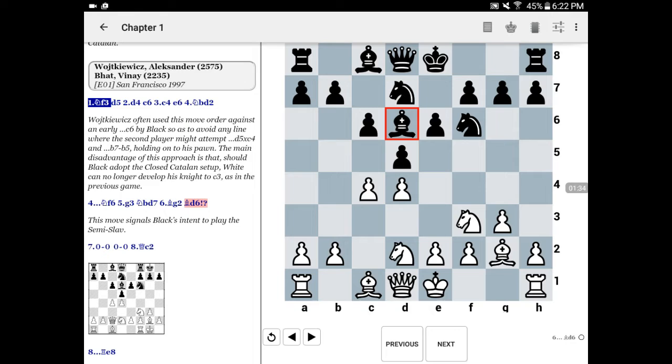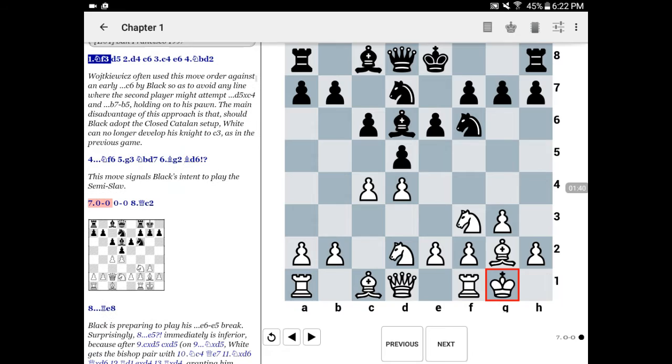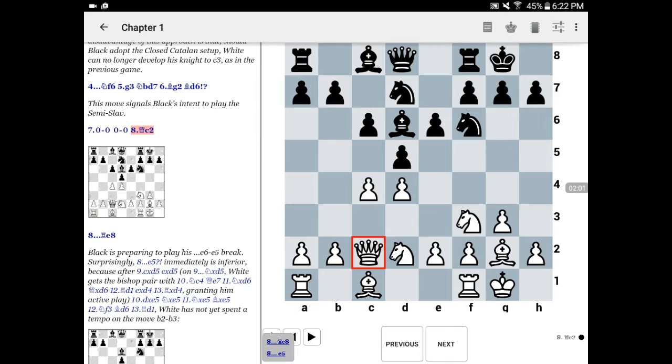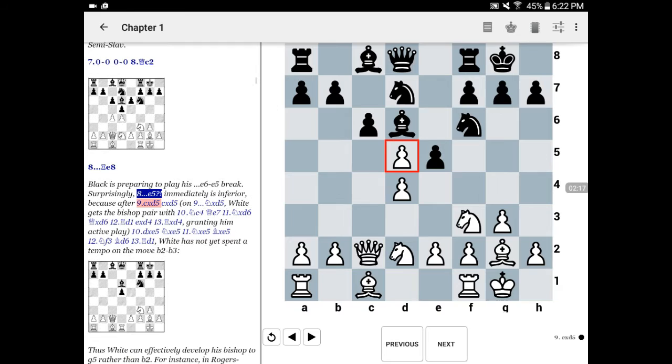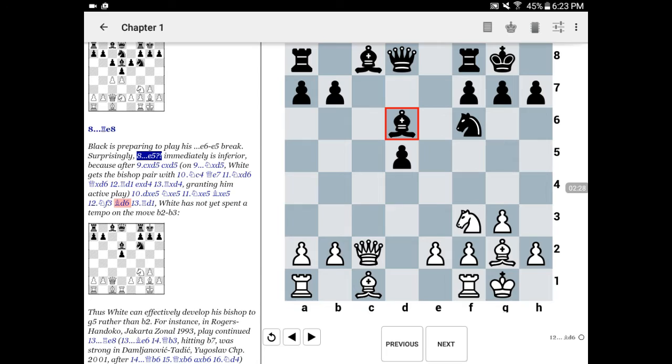Here we have it — bishop d6 trying to play a semi-Slav with the black pieces. Both sides castle, and white puts his queen on c2. White is trying to play the e2 to e4 pawn break. Black, meanwhile, has put his bishop on d6, hoping to break with pawn on e6 to e5. In the game, black plays rook to e8, which is the strongest move. Playing e5 immediately would give white an opportunity to gain the upper hand — white can simply play pawn takes, and then on pawn takes, white simply exchanges everything and emerges with a big edge, thanks to how strong his play is against the isolated queen pawn on d5.